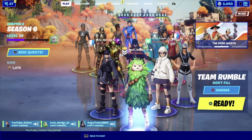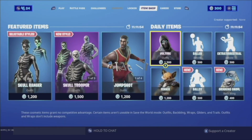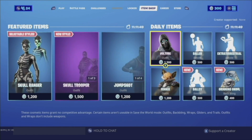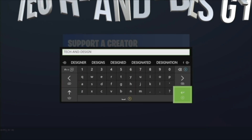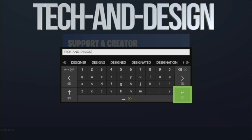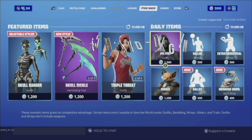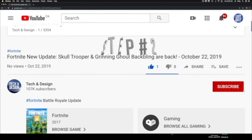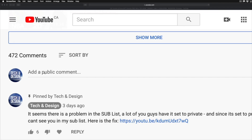If you'd like a chance to win, follow these three simple steps. Step one: go into your item shop, tap 'Support a Creator' down below, and type in 'Tech and Design' just like you see it here, then accept. Step two: subscribe to this YouTube channel, Tech and Design — just hit subscribe.